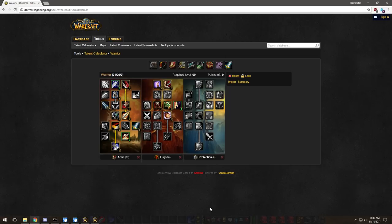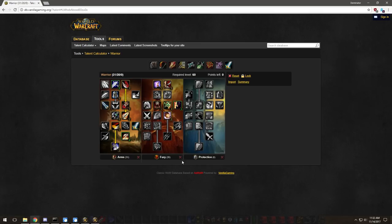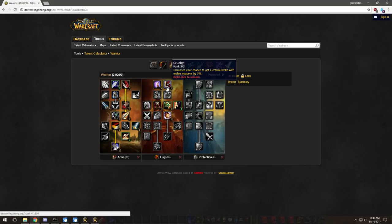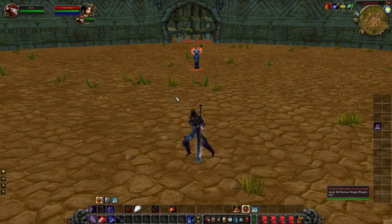Put the rest of the points into Enrage. So this is what your talent tree should look like: Improved Hamstring, Sword Specialization if you have a sword, Blood Craze, Cruelty, Booming Voice, etc. That's the talent setup for Arms Warrior with a two-handed sword. Now we're going to get into gameplay a little bit.